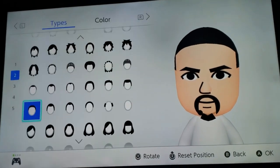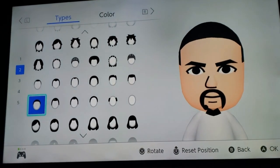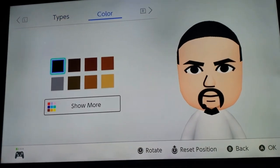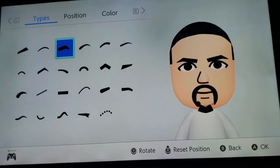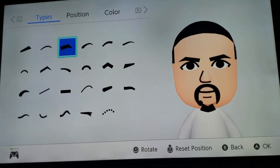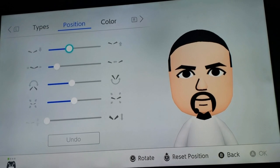And then go to the hairstyle. Like I said, the hairstyle's not the greatest here, but hey, we're going to go with it. And then let's go to eyebrows — pick those right there. I'll do a comparison picture right now, I'll show you guys. So that's what he kind of looks like. Position — pause the video, get the stats.